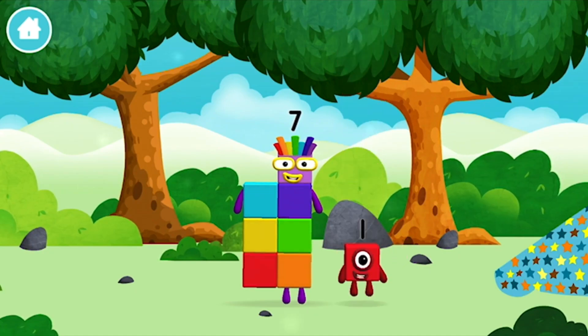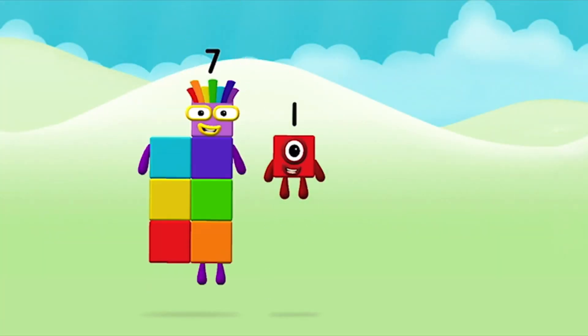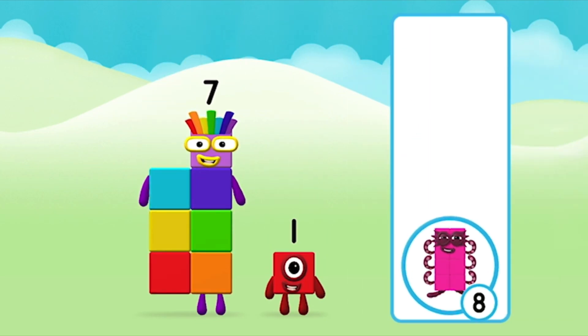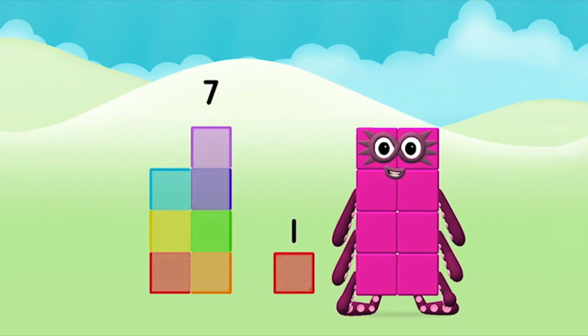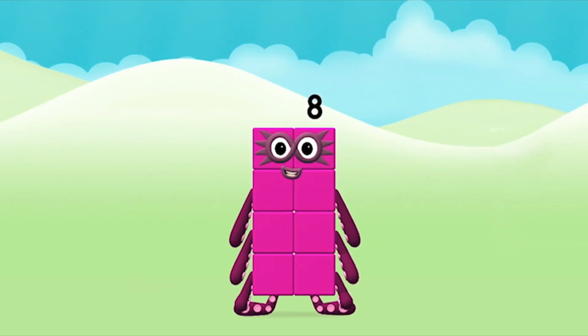You found a number block. Which number block do you think adding these together will equal? That's right. Can you add the number blocks together? Seven plus one equals eight. Amazing. You made number block eight.